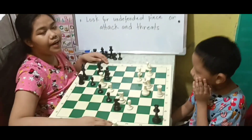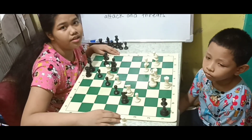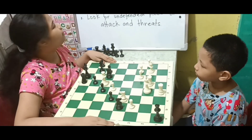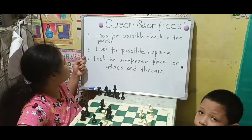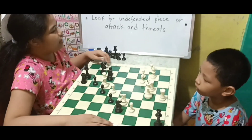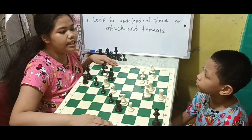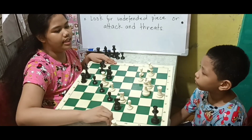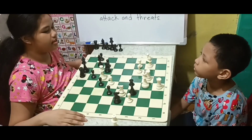So we have here a position. In this position, it is black to move. We're going to use the three tips. First, look for possible checks in the position. So, in order to force checkmate, we're going to need to sacrifice our queen. Check.